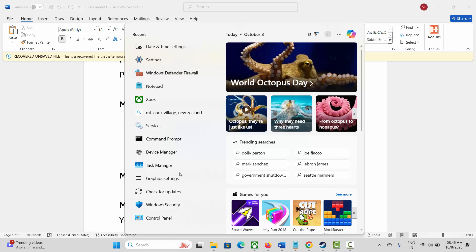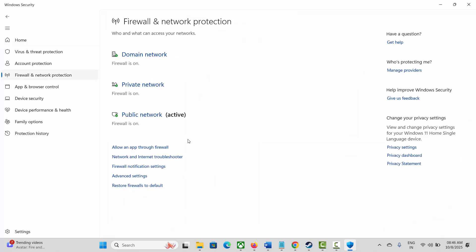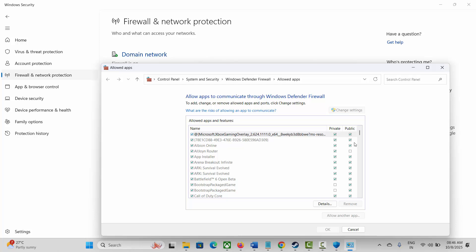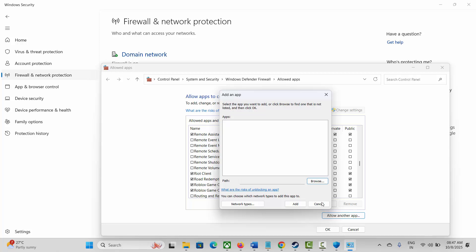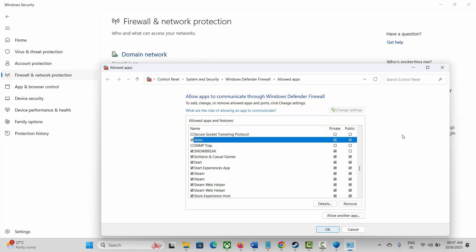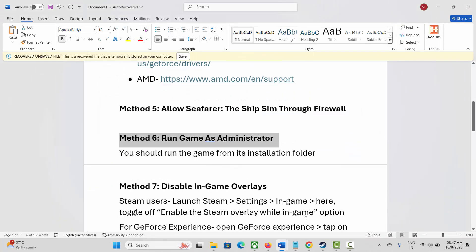Next solution is to allow C4R the ship sim through the firewall. Go to Windows Search, search for Windows Security, click on Firewall and Network Protection, then click Allow an App Through Firewall. Click Change Settings and search for the game. If it's not listed, click Allow Another App, click Browse, go to the game folder, select the game executable, and add it to the list. Make sure both Private and Public boxes are ticked, then click OK.